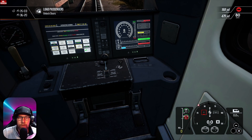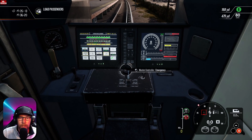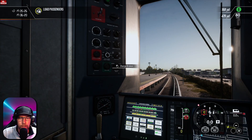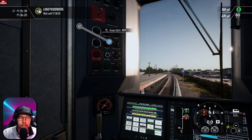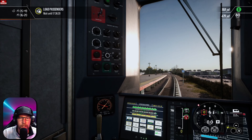First things first — we'll get the doors open on the left side, then get the master key into the on position, drop into forward and max brake. Once we're there we can charge up the air. You'll see the needle coming up — that's the braking system getting charged. Now fully charged, we'll set up our headlights, gauge lights, marker lights, and bring the desk light up a little bit.